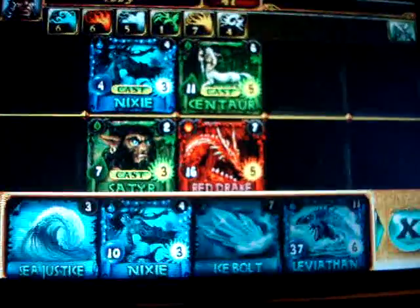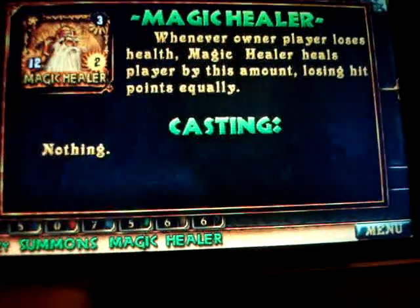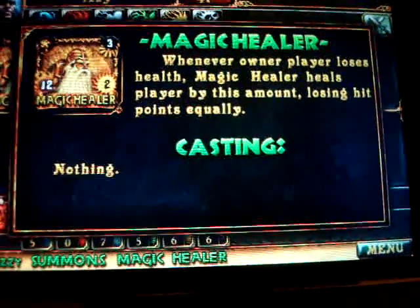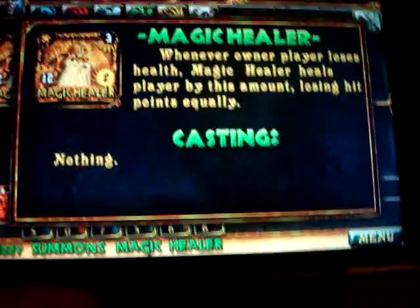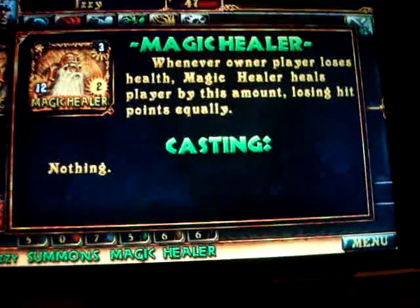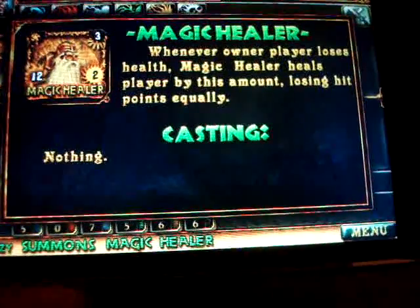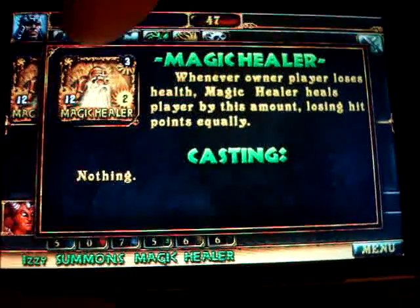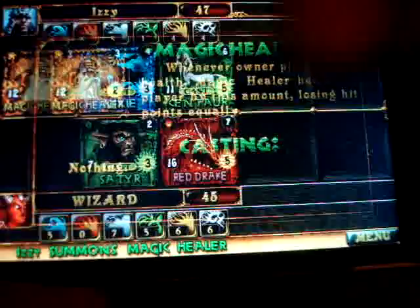I have six points in water and seven life, so I'm going to cast a Magic Healer. The Magic Healer has an interesting ability — every time I lose health as the player, the Magic Healer loses the same amount of health, heals me, and takes that damage. So if the computer hits me for 12, the Magic Healer is going to heal me for 12, but then he'll take those 12 points of damage and die. That's basically what happens.